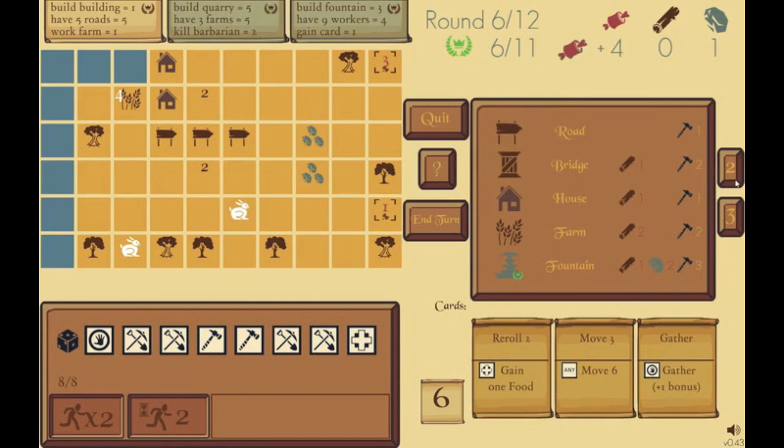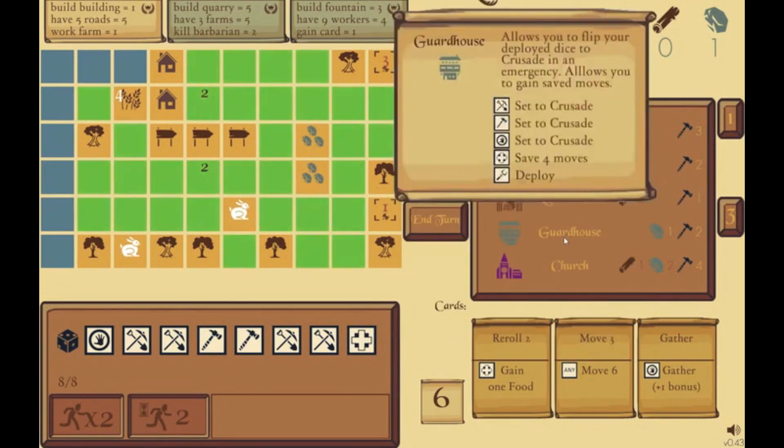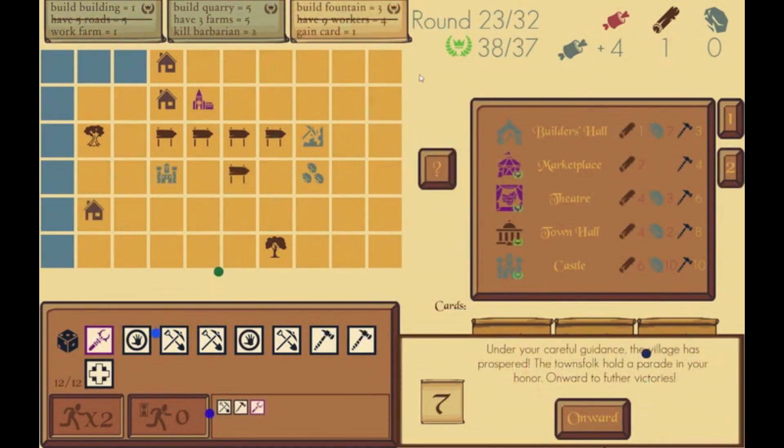Other buildings have much more advanced effects — for example the hunters have three different things, and I think some even have four or five effects, up to all the different faces of the dice. Activating that face will do that effect on the building. So that's Axes and Acres — thank you everybody for watching, and I hope you'll check it out.